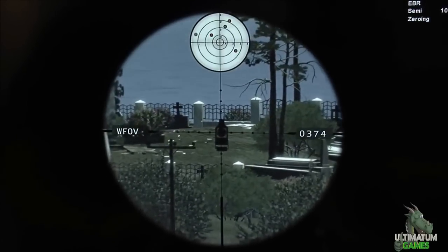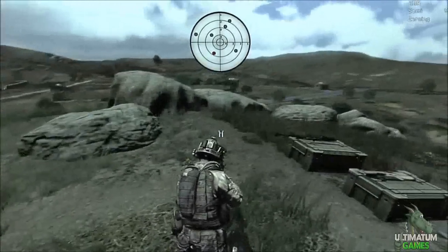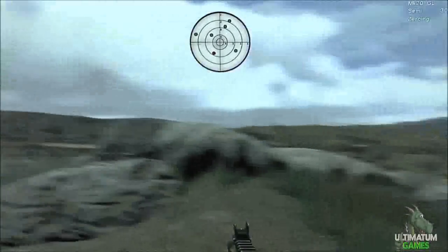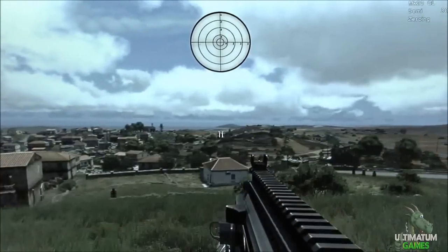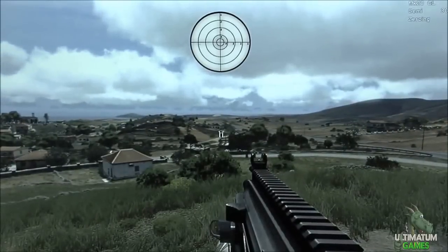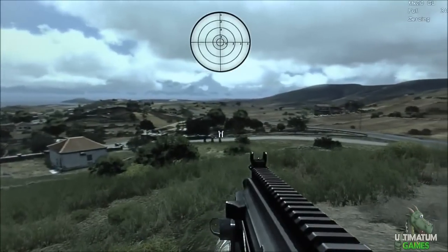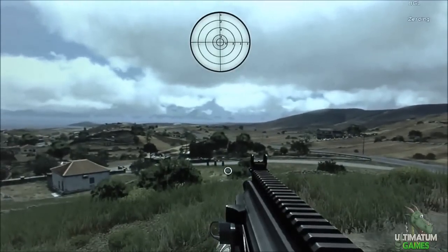Since we are a military simulator, we also simulate the ballistic curve, and for that we need zeroing. Zeroing is a setting where when you aim, you see a straight line but the bullet travels on a curve. To compensate, zeroing lets you set the distance to the target. I'll show you a short example.